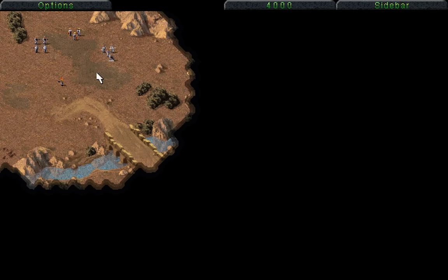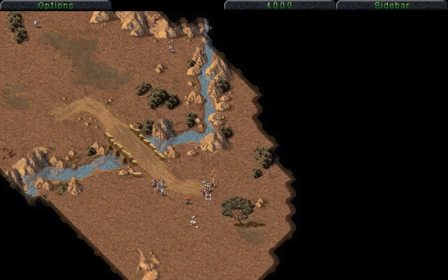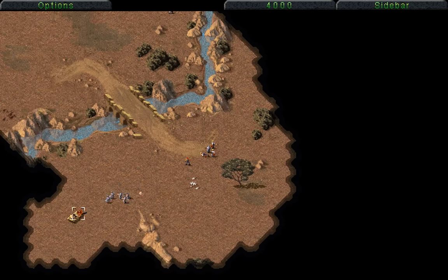The rocket troopers are pretty much essential to our survival here, because the rocket troopers are going to be dealing with all of the major threats up to the base that we need to recapture. Unlike the previous base that had nothing guarding it whatsoever, this base has a lot more in our way — the main thing being a few of the guard towers that have been placed to inhibit our access.